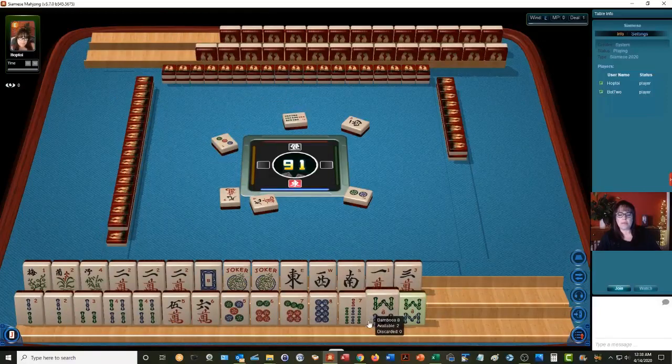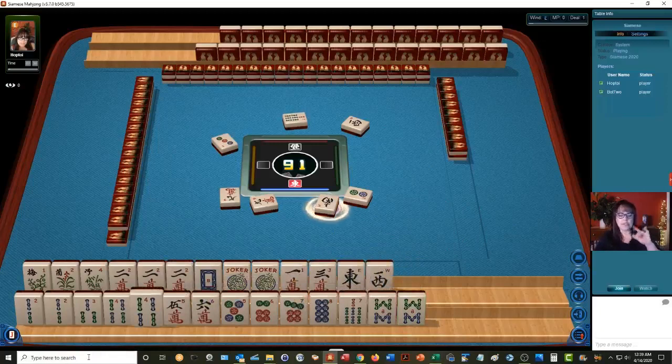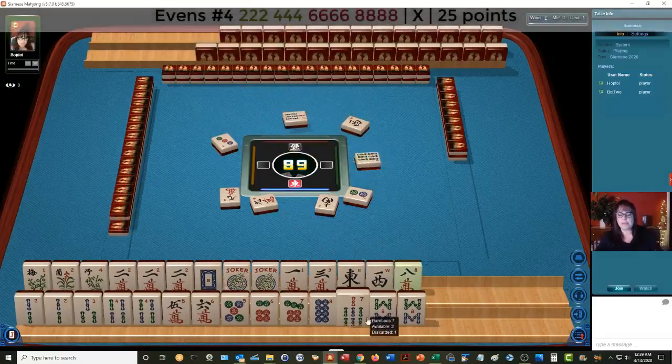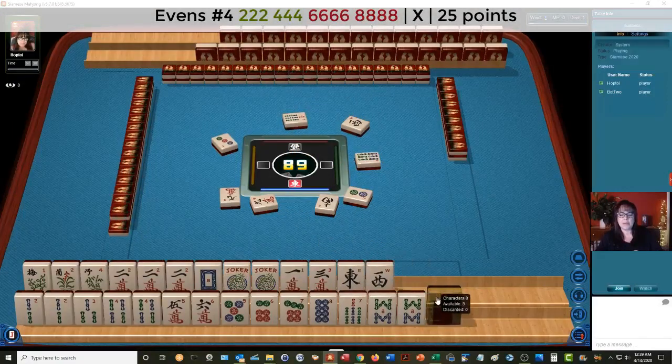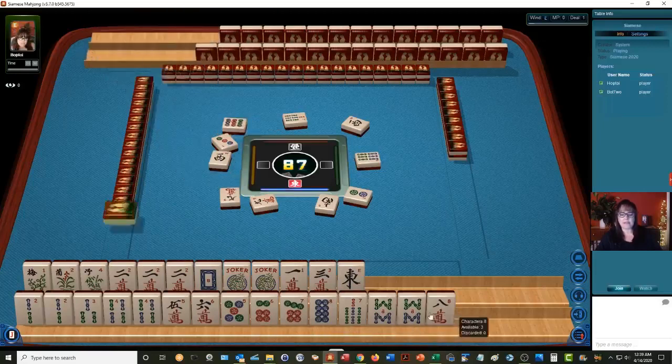There's an eight bam now. Let's discard the winds — single winds. I was just thinking that maybe we could switch this around a little bit and do something with two, four, six, eight. We do have two, four, eight bam — no six bam though. There goes a six bam. There's an eight crack now. Well, let's discard the West. I would really like to do a Quint if we can. We do have a lot of five, six, seven, eight here.